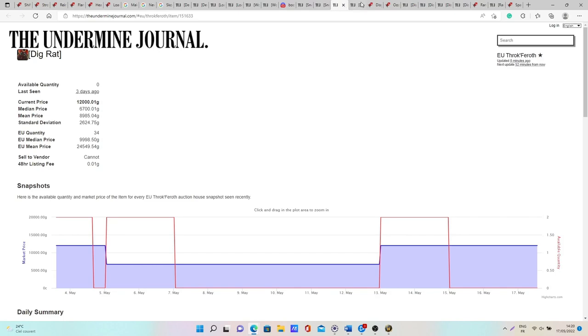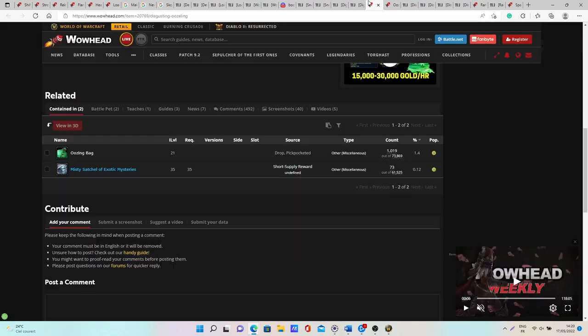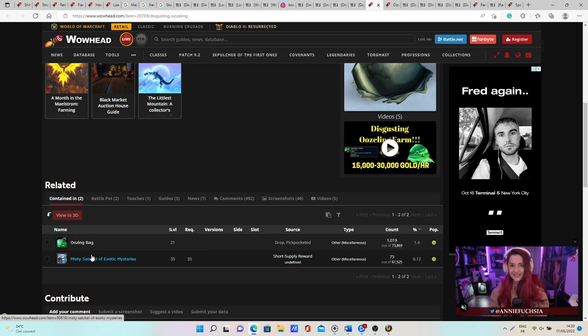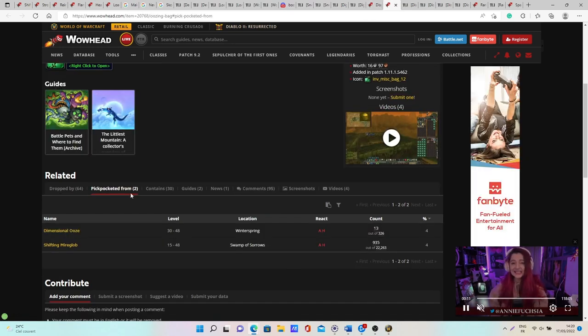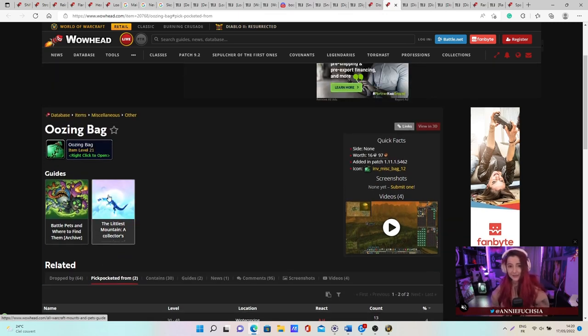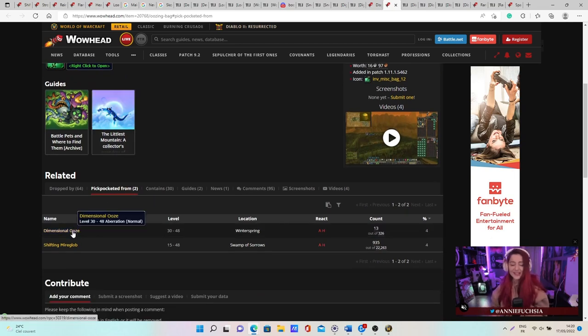There is one other pet you can make gold with: the Disgusting Oozeling. This pet can only be obtained by opening an Oozing Bag or the Mysterious Sack of Exotic Mysteries, but the one you can really farm is the Oozing Bag, which can be pickpocketed from two mobs — the Dimensional Horror and the Shifting Mireglob. There is a low chance of getting these bags when pickpocketing, but you can maximize your chances by pickpocketing the mob and then killing it before moving on, effectively doubling your chances.